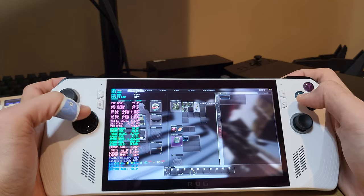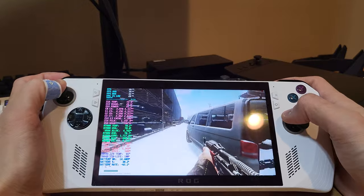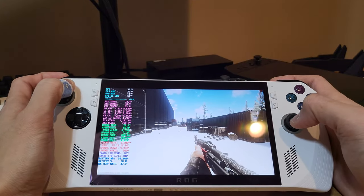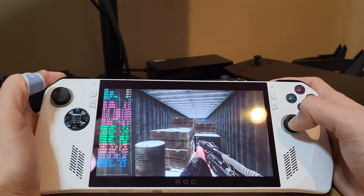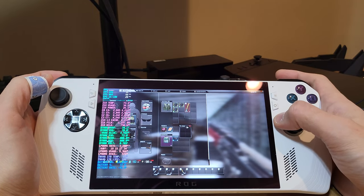I'm going to put it on 4. I have Escape mapped to B so I can get out of my inventory. If I want to go back into my inventory, Tab is mapped to my right click on the thumbstick. So I can get into my inventory. I've got a wallet here — nothing in it.